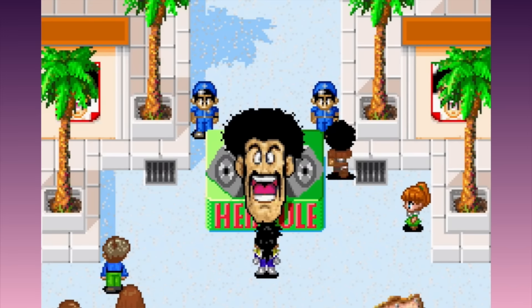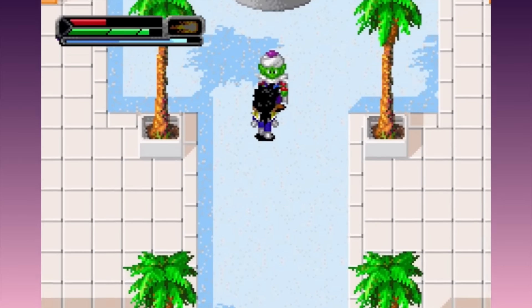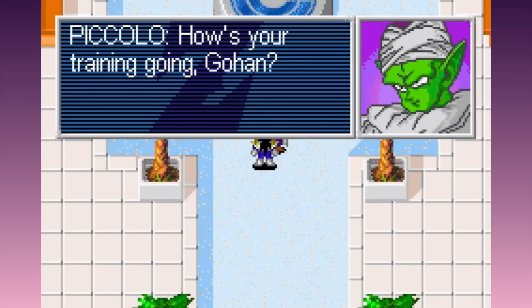This is all a long-winded way of saying that the random filler from the first game is alive and well here. So after doing a bunch of elaborate filler quests, we finally meet Piccolo. How's your training going Gohan? Pretty well, if you count fetching newspapers, sandwiches and old records as training.